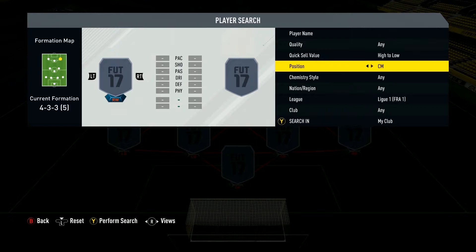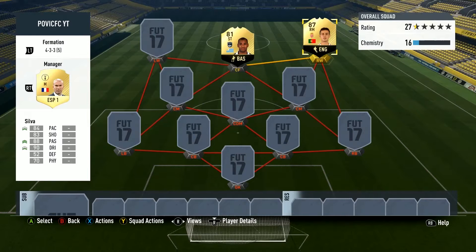Starting off on the right hand side we are taking another inform, stepping up the game a little bit in the inform squad. Taking in Silva — an amazing card. Costs around 31-32k on Xbox.